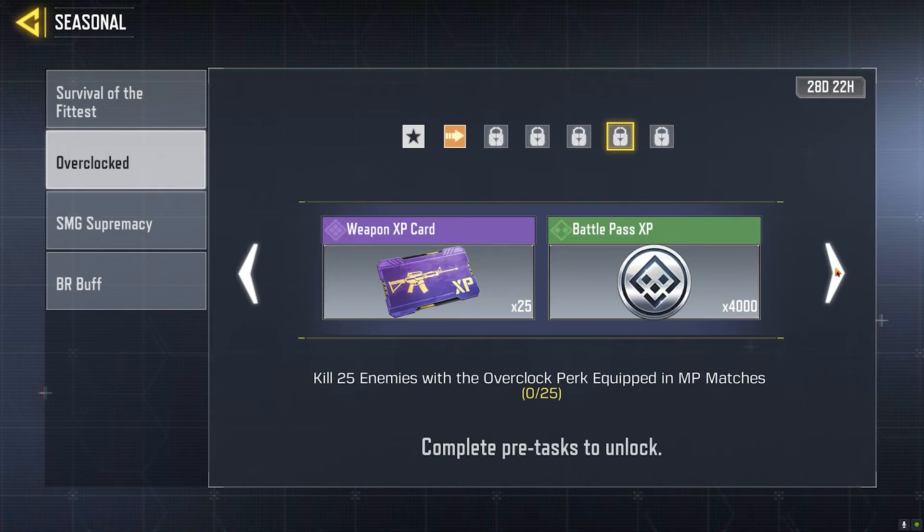After that, the next step is to kill 25 enemies with the Overclock perk equipped in multiplayer matches. Make sure that perk is in your perk slot when you go in. You'll get great rewards including a boost for certain weapons — especially the PP19, the featured weapon for Season 3 — plus 25 XP cards for your weapons and your Battle Pass XP jumps up to 4000.